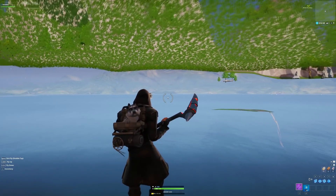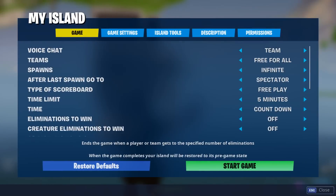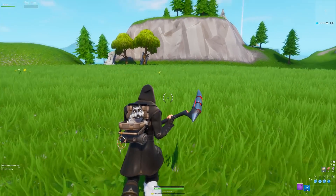And look — you're under the creative map. There have been several methods before but they all get patched. Once you're under the creative island, you can go to this terminal here, which is basically like the island settings.